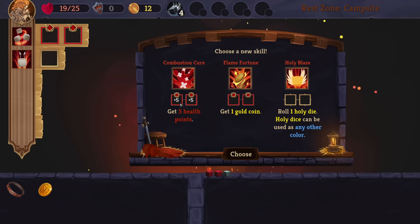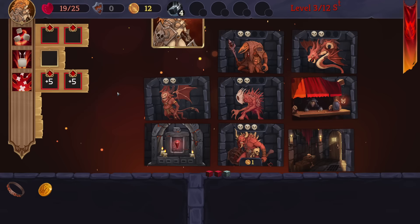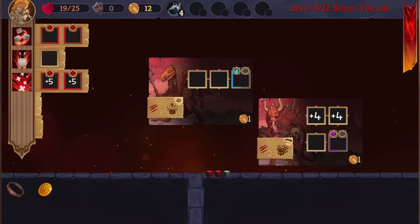Choose a new skill: two red fives or higher, five sixes — gain five health points. Or roll one holy die that can be used as any other color. I'll get the Combustion Cure — a method of regenerating seems like a good thing to have. So if we move here we have to fight the triple battle. I like fight, fight, shop. I like that a lot, actually.